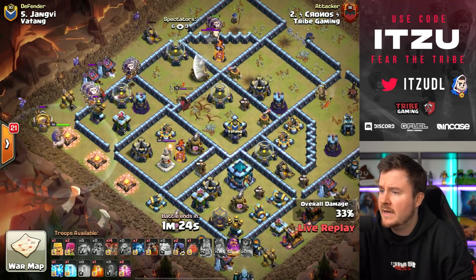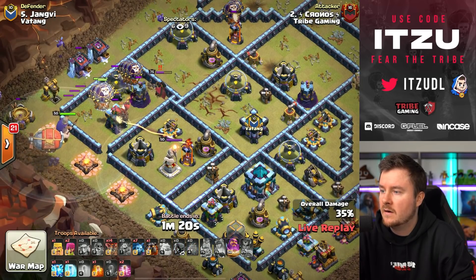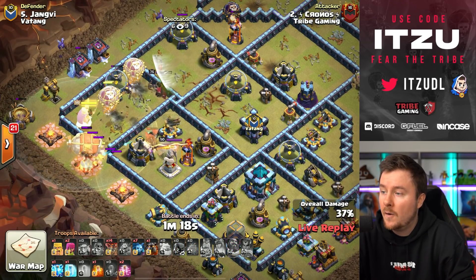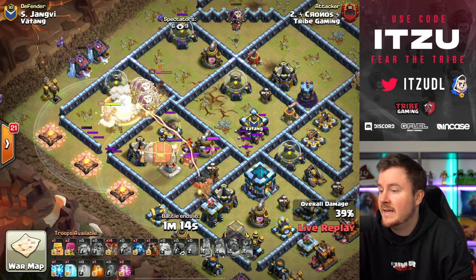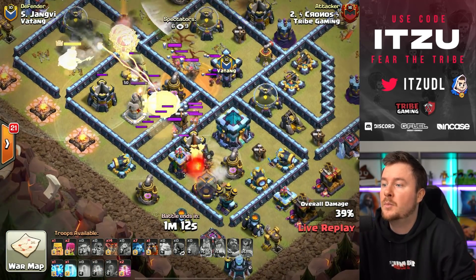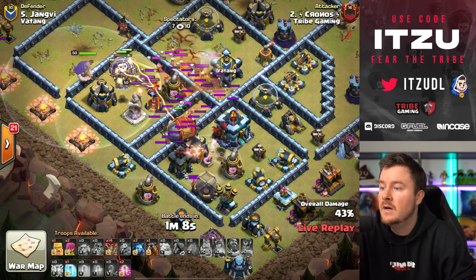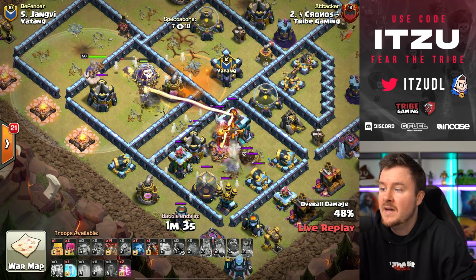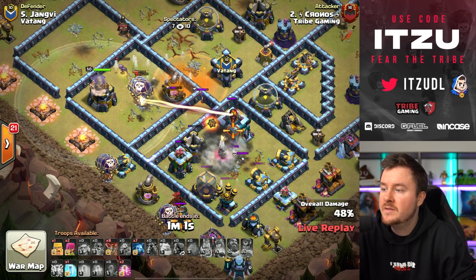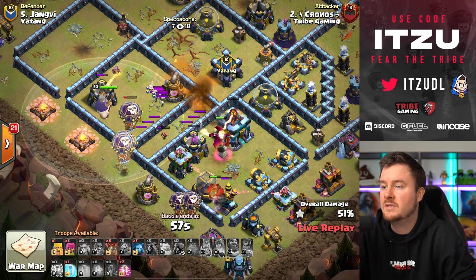The warden is dropped at a strange angle — surprising. The headhunters are placed, then the warden ability goes off, just to make sure the blimp actually reaches the town hall. The blimp gets into the tornado but the hound is tanking, so the loons are slowly making it into the multi, though there's a lot of damage and the loons are dying quickly off the inferno tower beams.